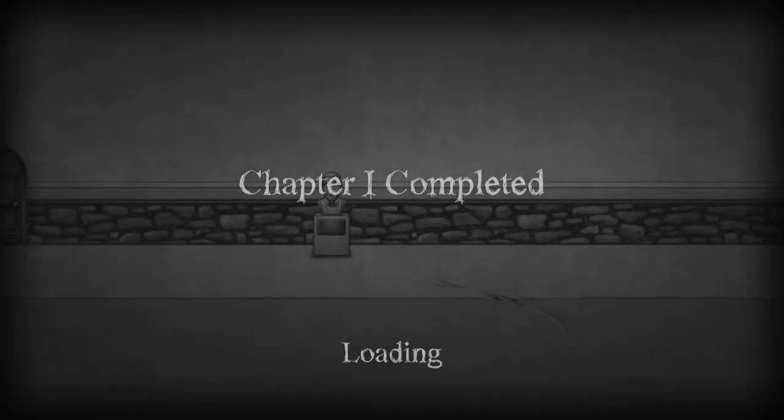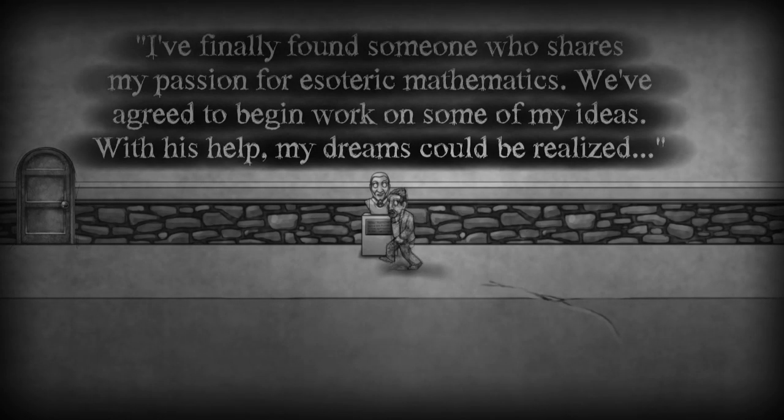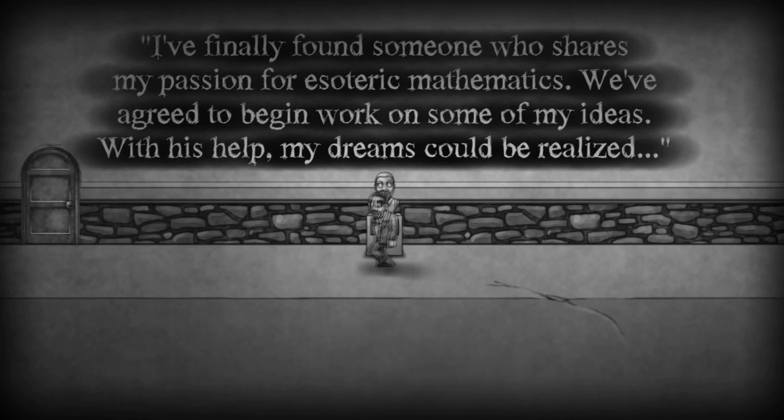And what do you know? Chapter one has been completed. Pretty simple. Now, just like Braid, it does give us these messages. I think Braid talked about nuclear bombs or something of the sort. So: 'I've finally found someone who shares my passion for esoteric mathematics. We've agreed to begin work on some of my ideas. With his help, my dreams could be realized.' What I think this is about is the two men that have actually made the game — that's what the bust is trying to tell us.